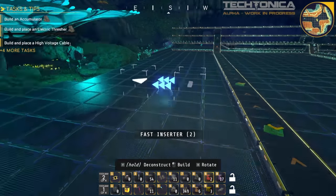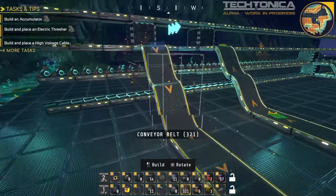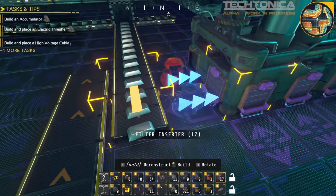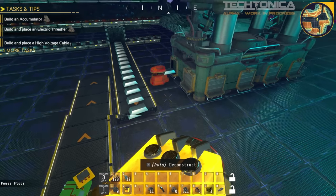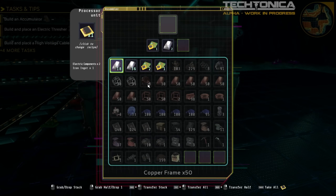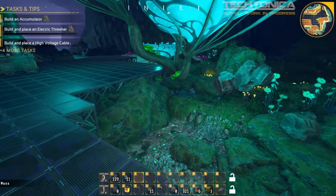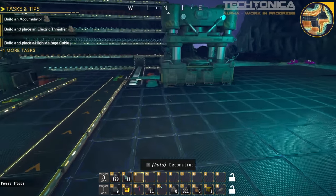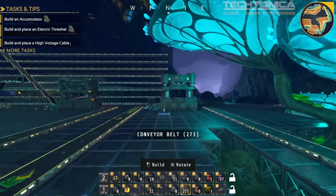There are our electrical components. We need to bring those all the way back this way. There go those, going down here — that should be good. Put that there. We should be able to grab our long inserter, put that there, and that gives us an output of processor units. Now processor units we need to send back to a line, and all this rock stuff is going to be in the way. We need storage units for all of this so things don't just sit there — I'd rather have stuff being made than not.